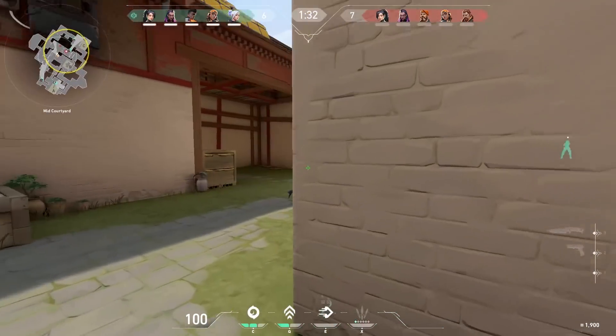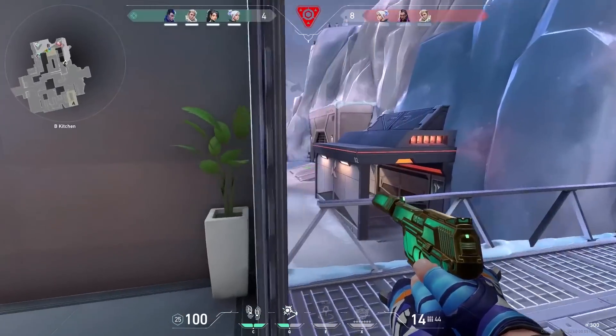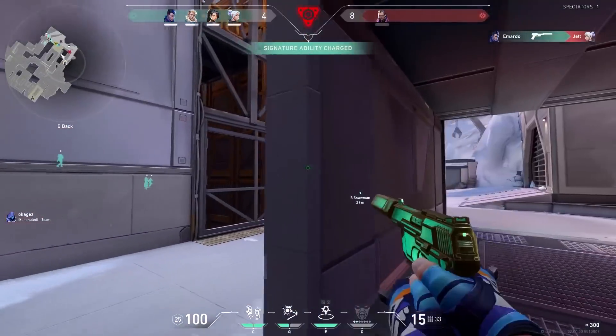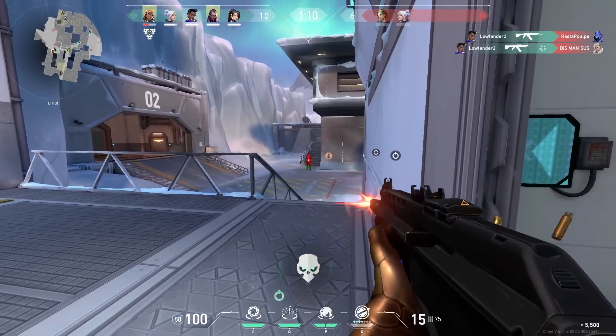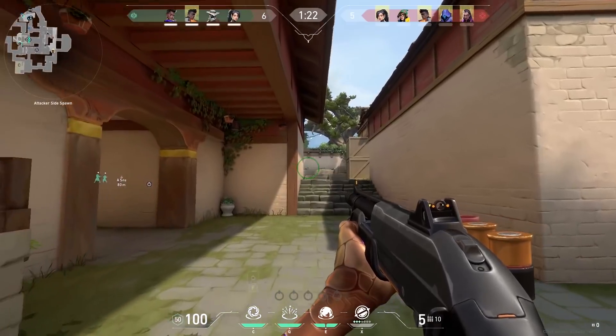I'm talking about those kills where you are coming up behind the enemies and they have no idea you are there. For example, on the defending side when the enemies are pushing A and everybody is fighting there, you shift-push B all the way to the back of the enemies. Or on the attacking side, when everybody pushes A main on Ascent and you are the only one pushing short to get behind the enemy. Believe me, I've gotten a lot of kills that way.